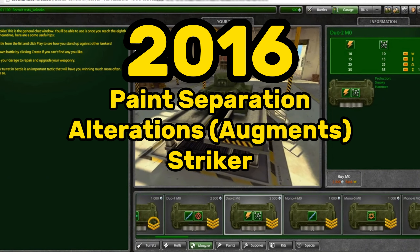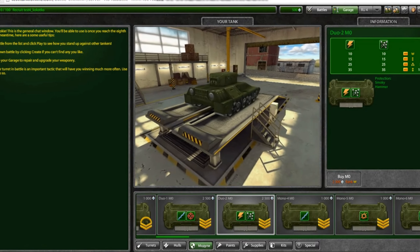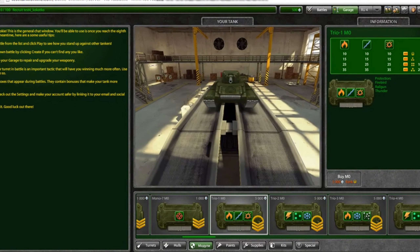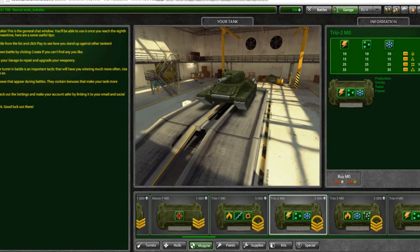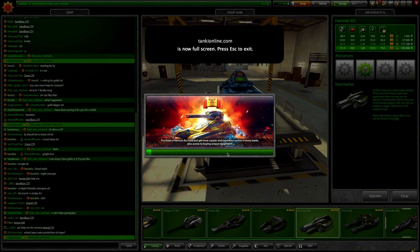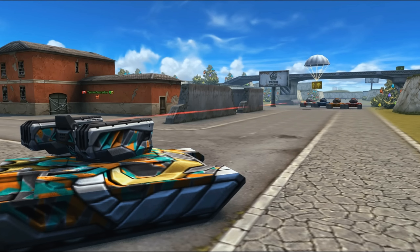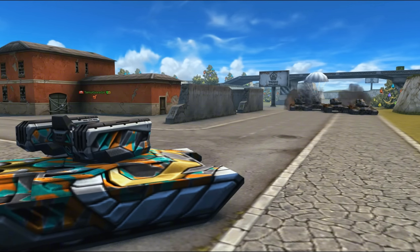2016: Paint separation, alterations, and Striker. On July 14th, 2016, paints no longer had protections and were separated into two parts: the paint element, which was purely for aesthetics, and the protection module, which was solely for protective purposes. On September 22nd, the first batch of alterations — now called Augments — were released into the game. These alterations changed the way a turret works. On December 23rd, 2016, a new rocket launcher turret called Striker was released.